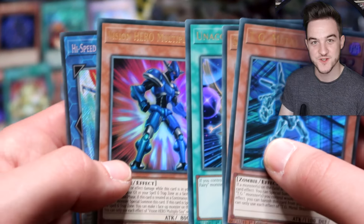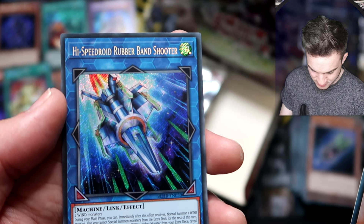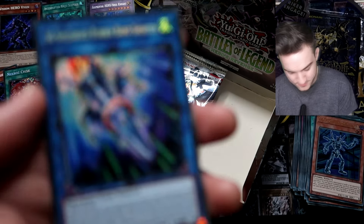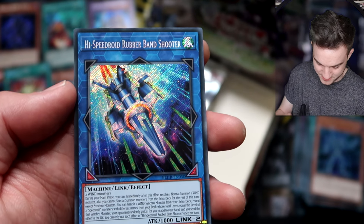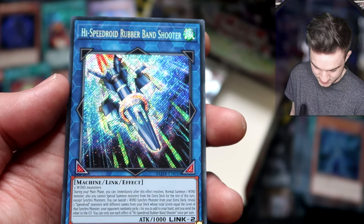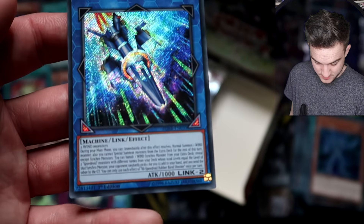TG Metal Skeleton, Shadow Hedgehog, Unacceptable Result, Vision Hero Multiply Guy, and a Secret Rare High Speedroid Rubber Band Shooter — these card names are so cheesy. He's a Machine Link 2 for the Speedroids.